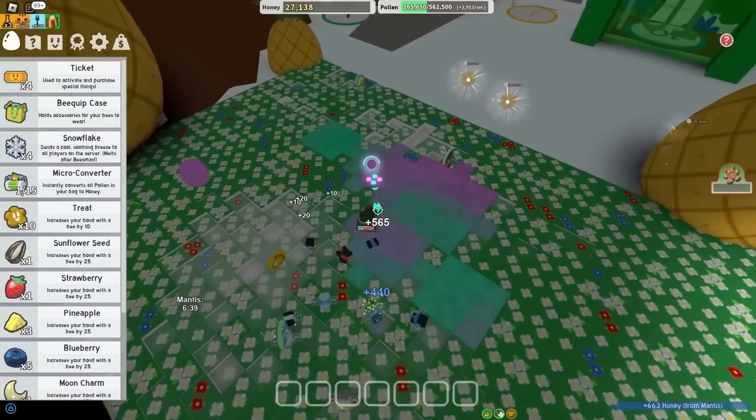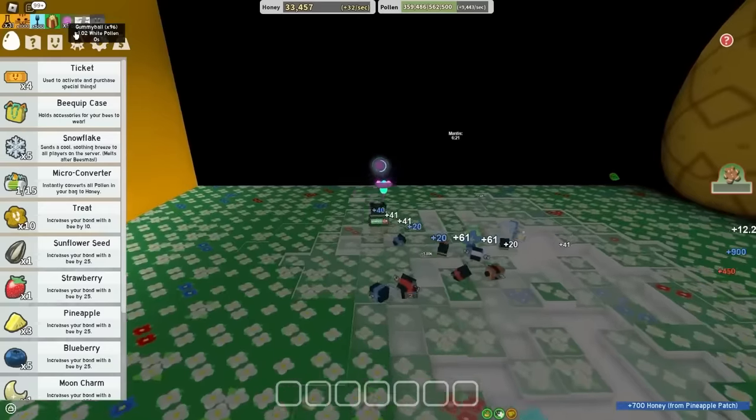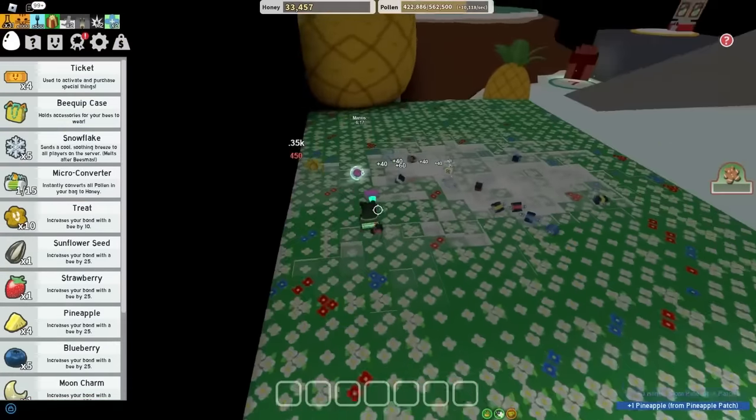I'm gonna do a bit of grinding inside of Pineapple — I'm filling up way too quick. You might not notice a big difference at first, but this is incredibly overpowered for a mid-game player like me. Because I'm definitely mid-game. Or should I call myself end-game because I have the Gummy Baller? Gummy Baller does make you end-game — that is a fact. Let's try a gumdrop, something that the Gummy Baller loves.